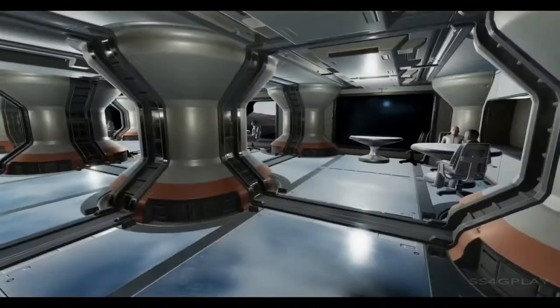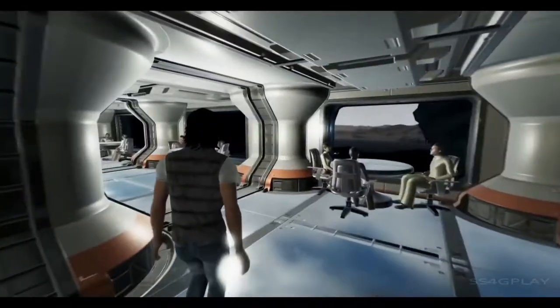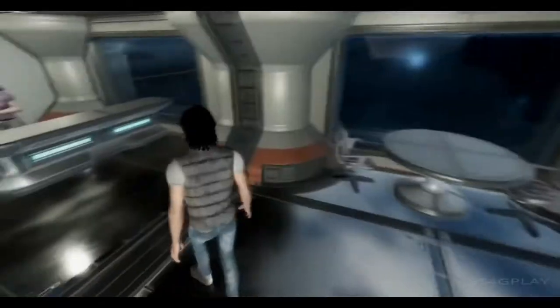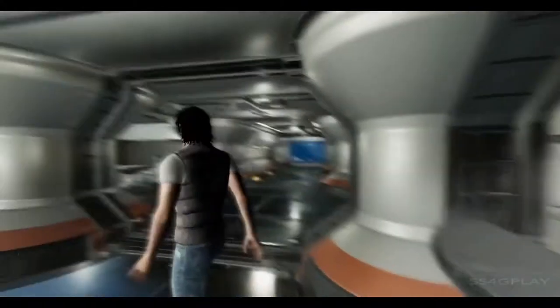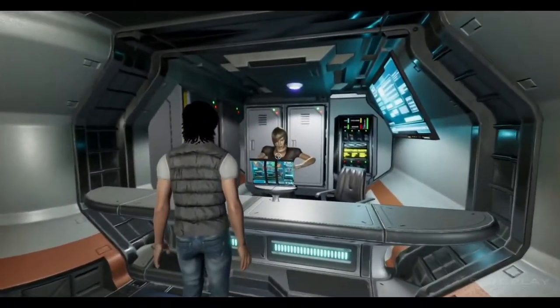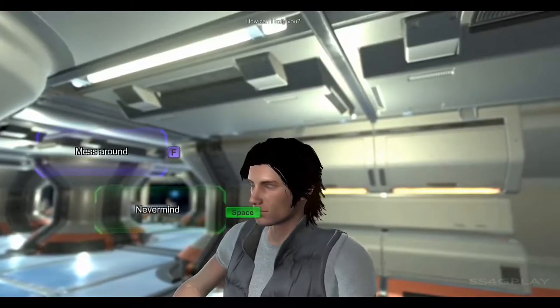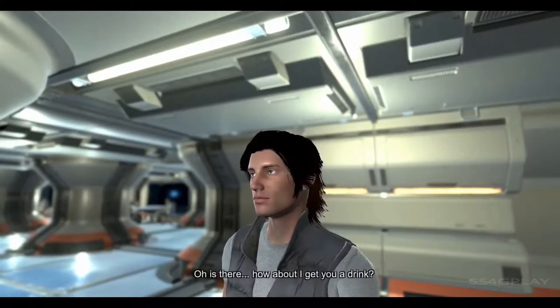Anyway, here we are at the Millennium. If you don't have an apartment purchased in the residential area, this is where you can come in the first part of the game in full story mode. In the full release you'll have to come and stay in this hotel - in the game you will need to sleep and all that. You can talk to some of the NPCs and kind of mess around here.